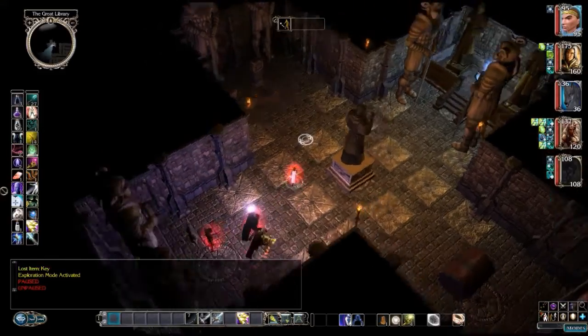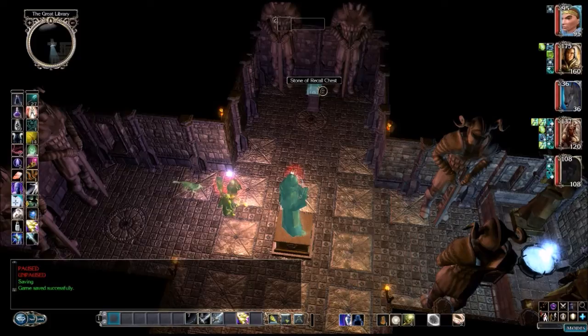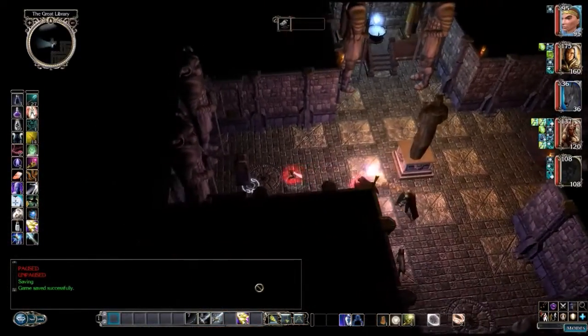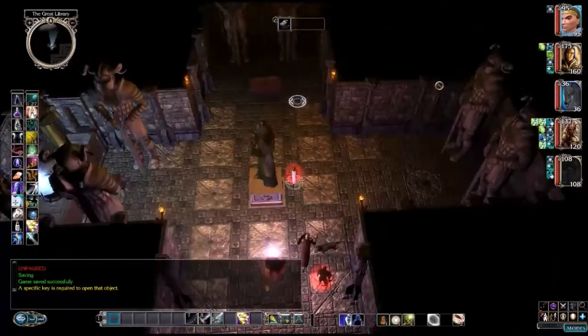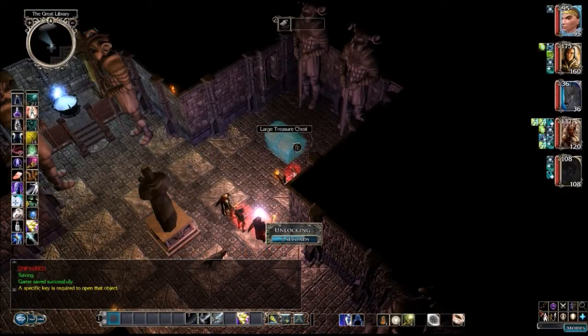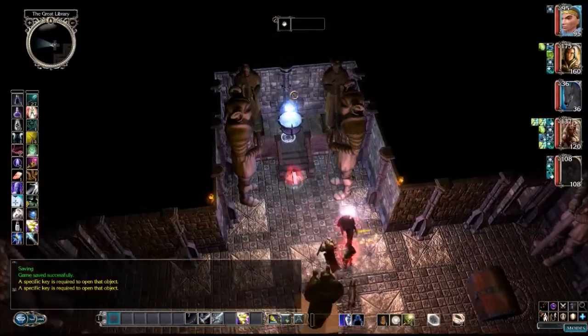The statue of the Loremaster looks at you critically as if evaluating if you are worthy to wield the Eye of Cabal. There are chests — a Stone of Recall chest and a Large Treasure Chest. Let's see if we can unlock either of these. A specific key is required to open them. We probably shouldn't try the large treasure chest since we just got the hint that money is apparently the wrong way to go. We're grabbing the Eye of Cabal.